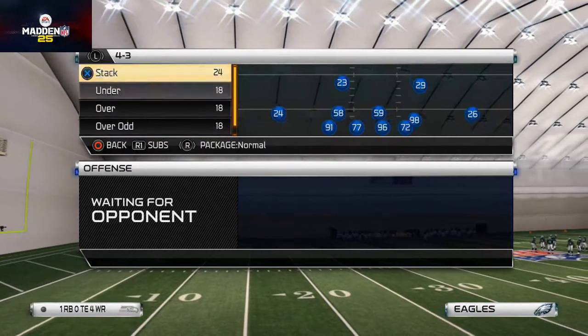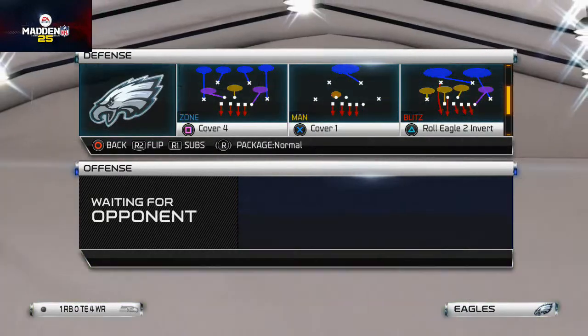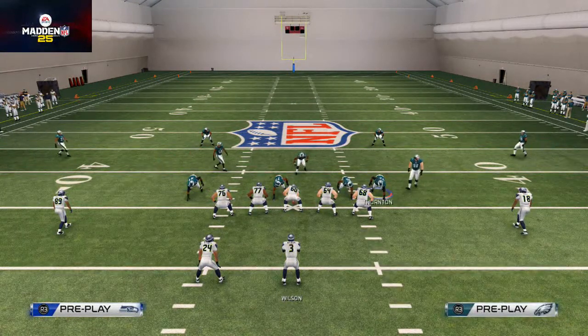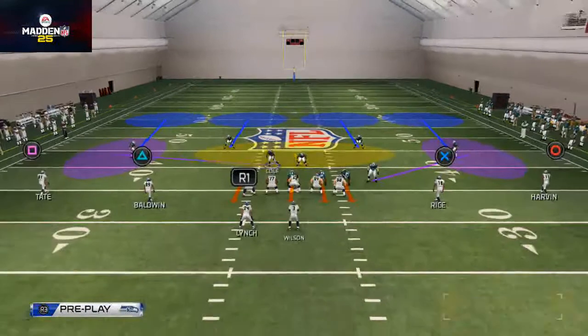You could also use four-three stack and just shift the linebackers to the right. We're going to use the over plus now. We're going to base a line, pinch our defensive line, and we won't need to spread our linebackers because they're already spread out like we'd want them in a four-three under.